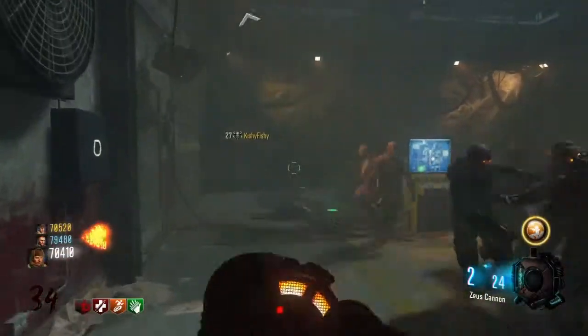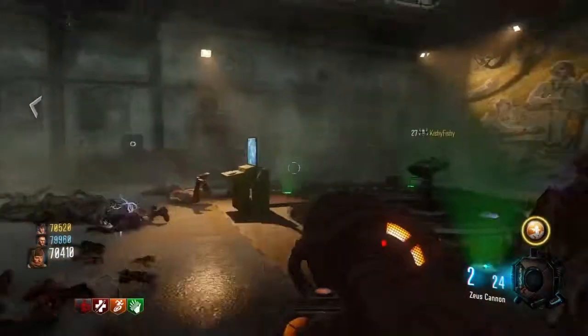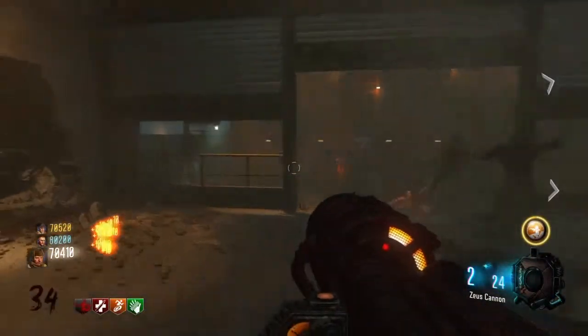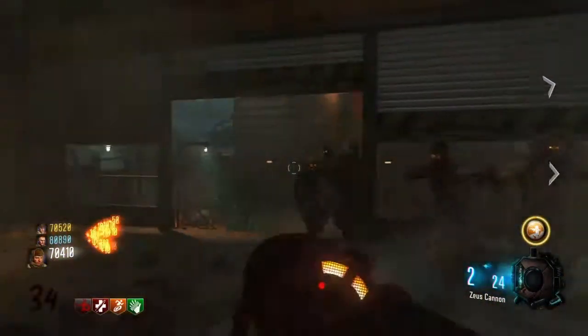Essentially what you're going to have to do is have three people at the lander near Widow's Wine, where one person is at the back where my friend over there is, just chilling in that corner. And obviously one person, as I'm doing, is running a circle, and one person is up by the window on the stairs.